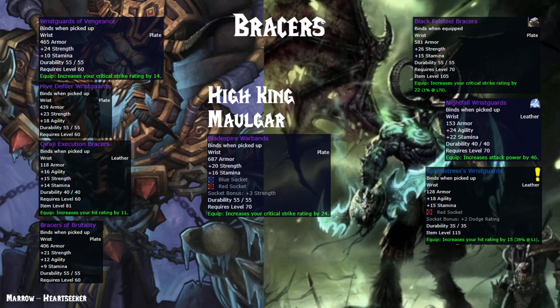If you don't have the Vambraces of Vengeance and have any of the other options, you could go with the Nightfall Wristguards from Heroic OHF — which again is extremely annoying and in my opinion one of the most difficult heroics in the whole expansion. They're also BIS for a very long time for Rogues, so you'll have a lot of competition. I would honestly just save yourself time and sanity, grab the Vambraces of Vengeance, and rock them until you get the Bladespire Warbands from High King Maulgar.